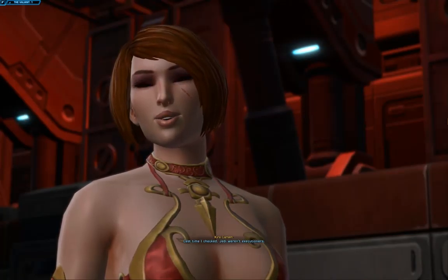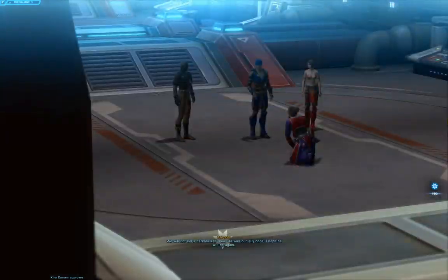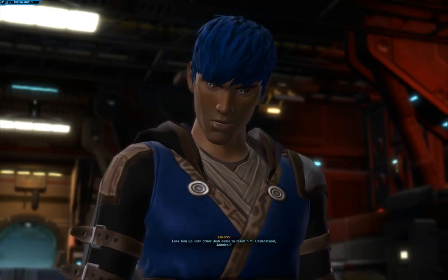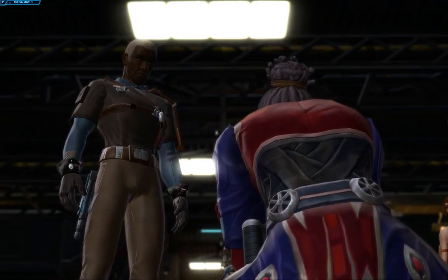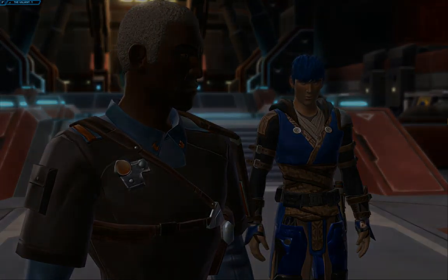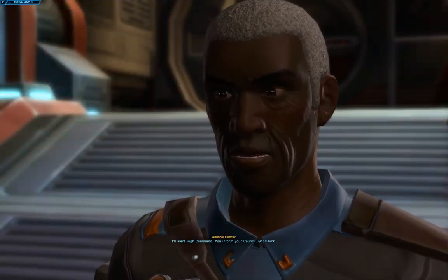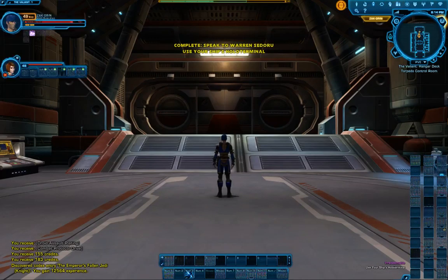Last time I checked, Jedi weren't executioners. Got an angel on my shoulder, got the devil on my shoulder. There's only one way to be sure that doesn't happen. We will not kill a defenseless man. He was our ally once - I hope he will be again. Lock him up until other Jedi come to claim him. Understood, Admiral? Weak as ever - this is why the Republic always fails. I'll keep this traitor aboard on my terms. The ship's medtechs will sedate him until your people arrive. Smart move. If this information about Corellia is true, our forces are in danger. We'd better mobilize everything we have. I'll alert high command, you inform your council. Good luck. Alright, time to rock and ride.